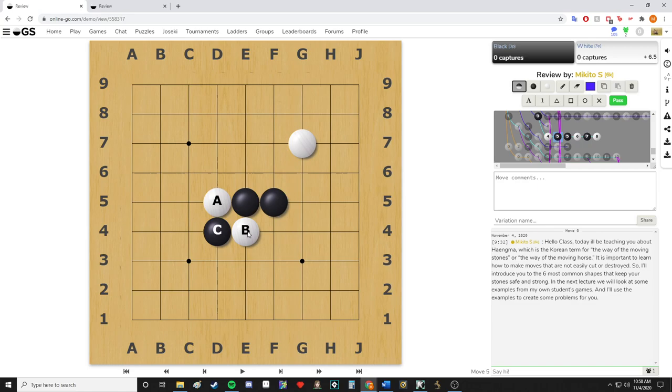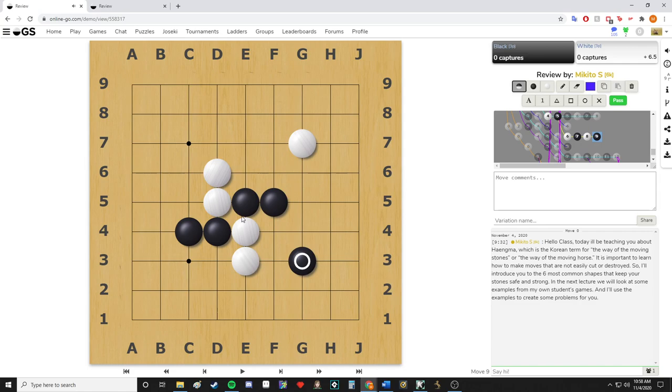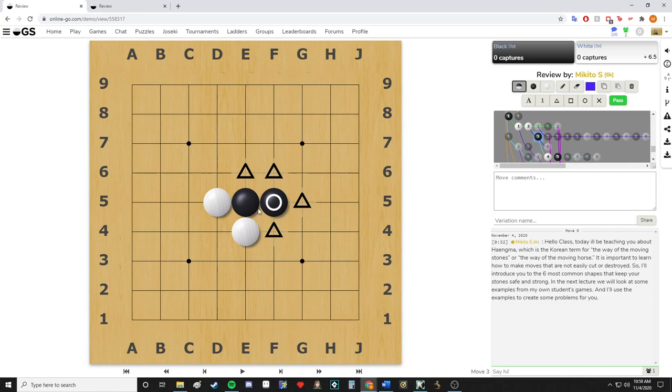Also, when there's a cross-cut, the idea would be to extend to strengthen yourself because your groups are weak, so it's a good idea to strengthen both groups. Black has some advantage because he gets to go first in this pinwheel situation. We'll show examples with real games in the next lecture. For now, I just wanted to show you the extension.